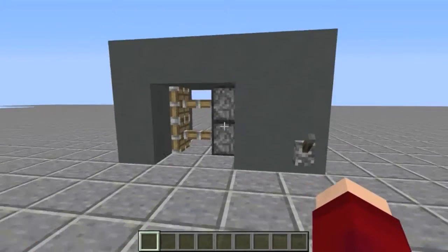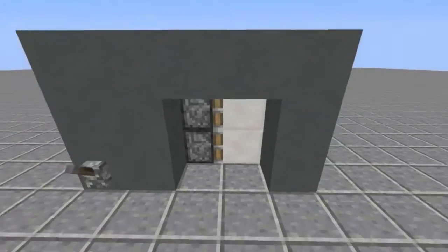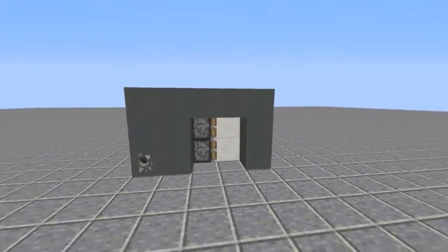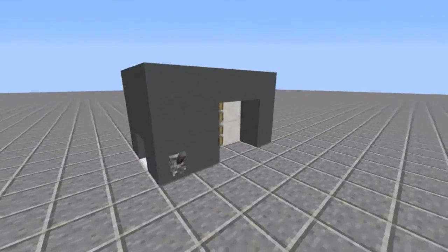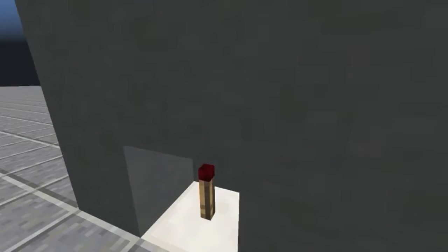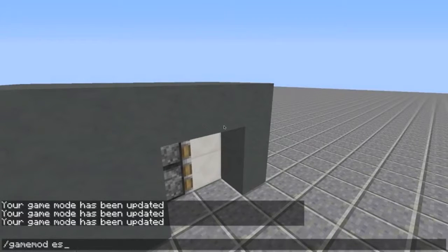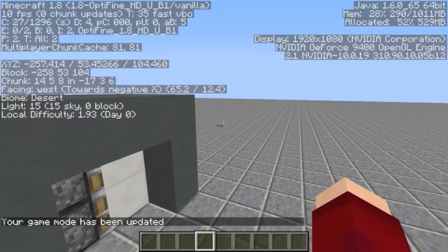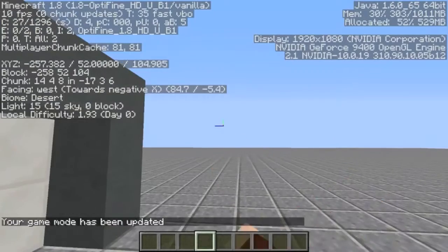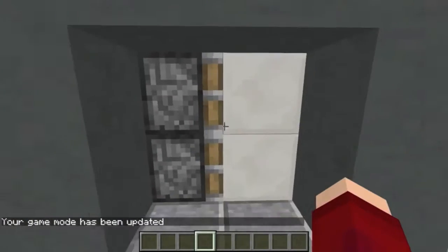I've also got the switches set up so you can do it from both directions. You just go through, close it from this direction. This basically exploits a glitch using the piston head block — the block that is displayed when the piston extends. There's no redstone underneath apart from the ones hooked up to the lever. It works off the fact that when a piston is facing a certain direction — west — you can clip through it.